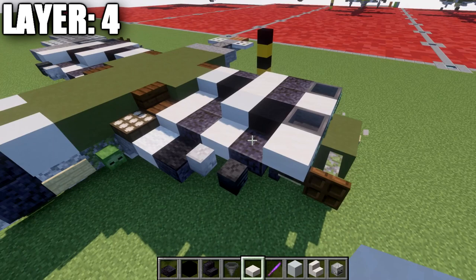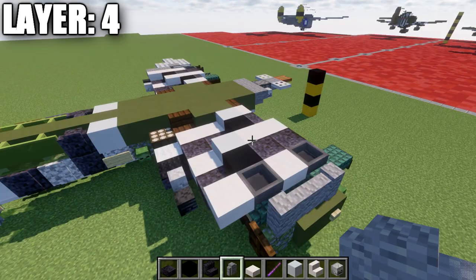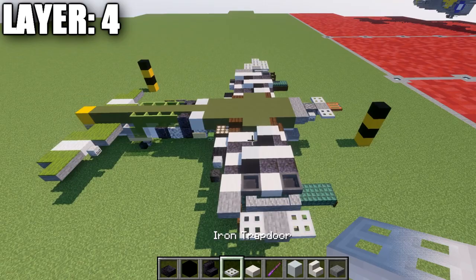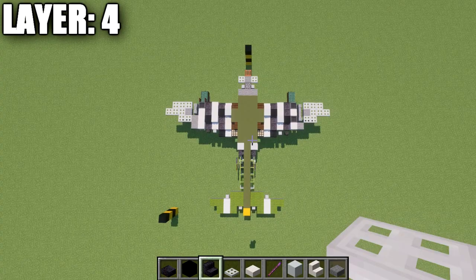Grab andesite walls and place down one, two, and three andesite walls. Then place down a stone top slab going back. Grab your iron trapdoors — place an iron trapdoor to the side, a stone top slab, then an iron trapdoor again. Then place down three iron trapdoors, then two, then one off this one. That concludes everything for layer number four. We'll be moving into layer number five.